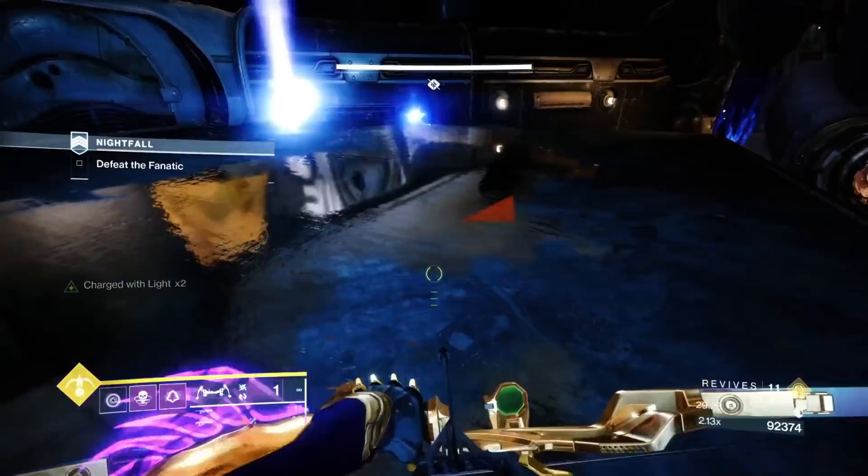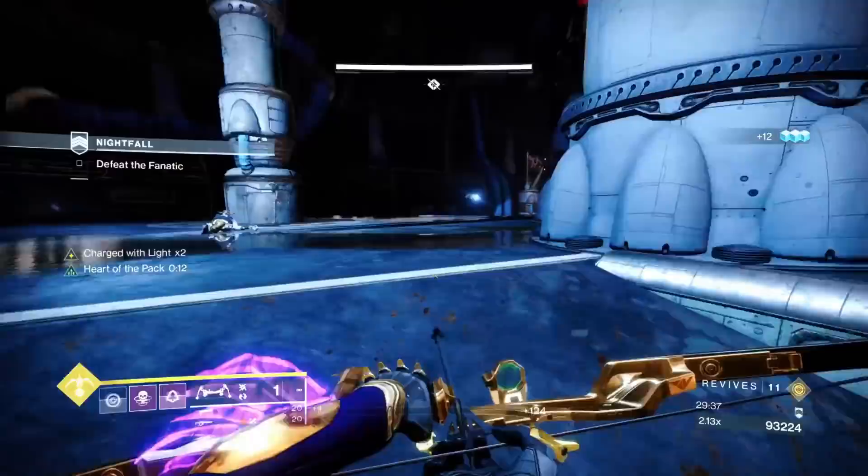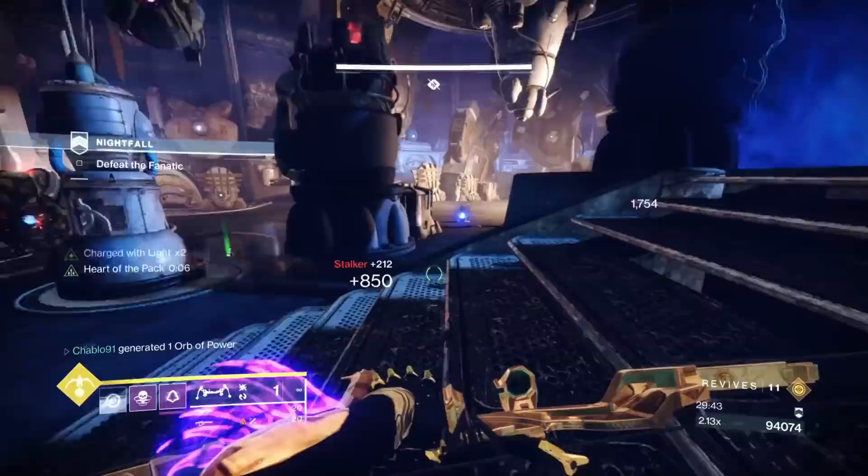This is spawn two — on this side now. We do the same thing: spawn kill with Witherhoard and a grenade, then dodge invis out. Any stalkers left behind — do another Witherhoard behind us and that should be the phase.